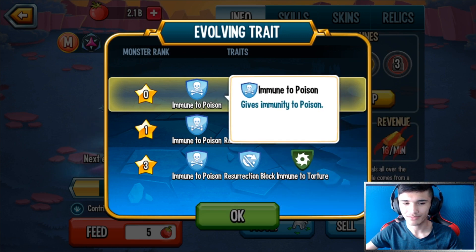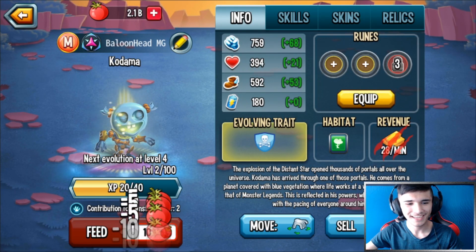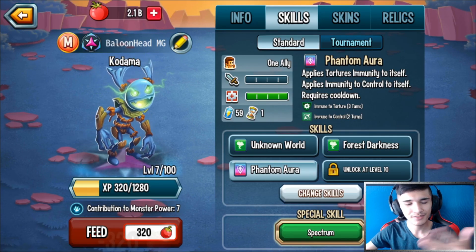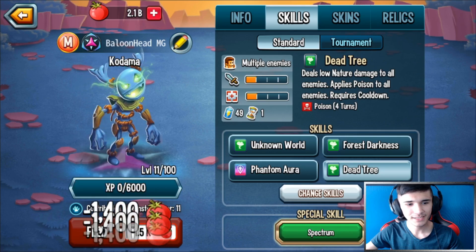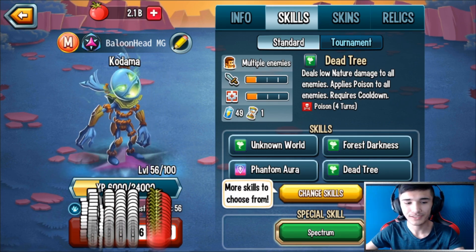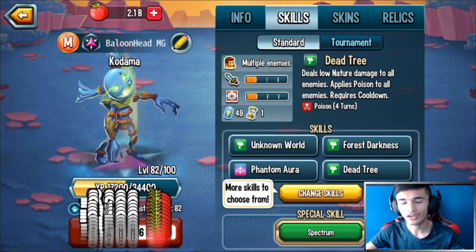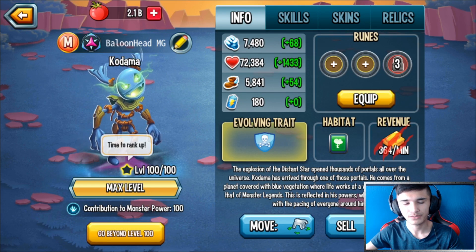Immune to Poison at rank zero is not great — I recommend getting this monster to rank one if you can because of Resurrection Block. With that said, here we go, level 7. We're actually going to review all the skills once we get this monster to level 100. For those of you that don't know how to feed a monster without skills popping up — go to Settings, there's an option that says 'Ignore new skill unlocks' or something like that. Check that and you can freely feed your monsters.